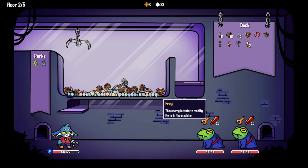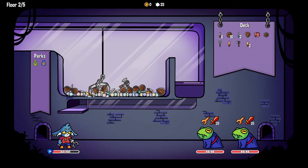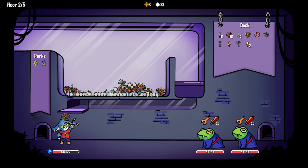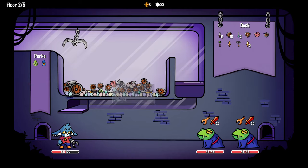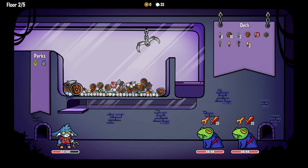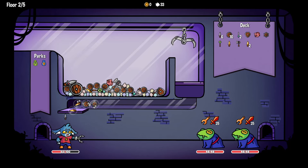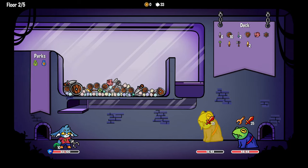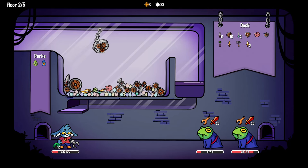What are these fellas? Frogs intend to modify items in the machine, and they're doing 25 damage each - this is a scary thought. Keep the dagger - I'll block the damage at least but I'm not any better off for it. What have they done? They made my shield and dagger huge. I need to deal 25 damage again. I need some shields, I need some spikes.